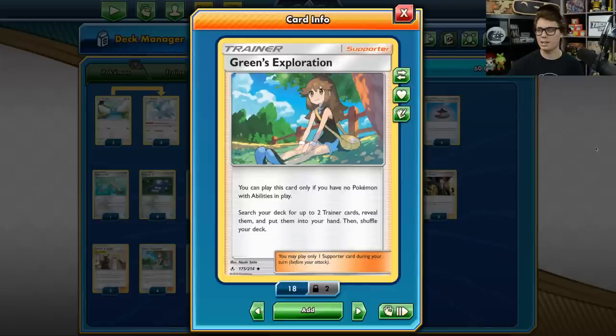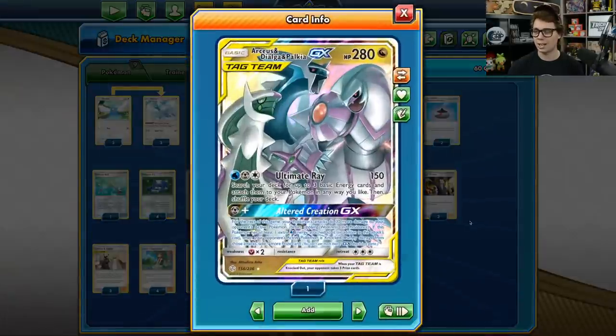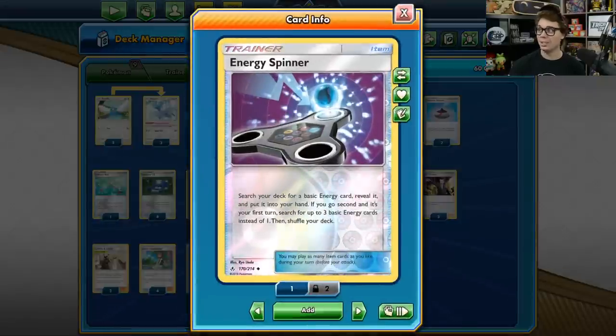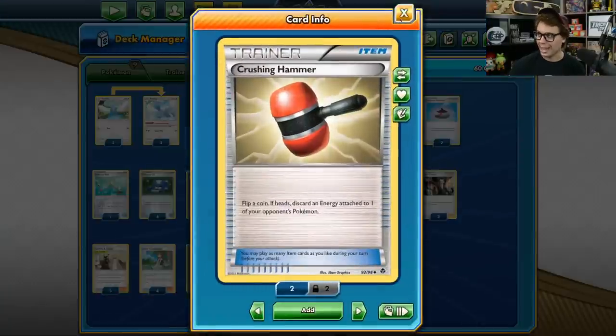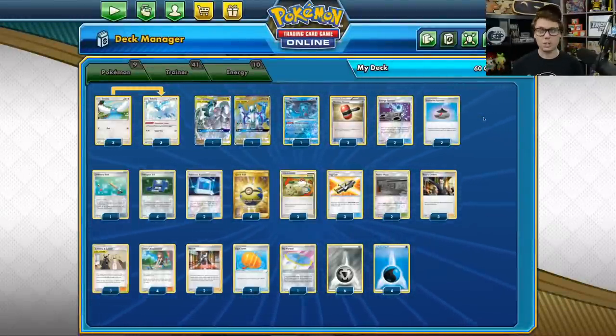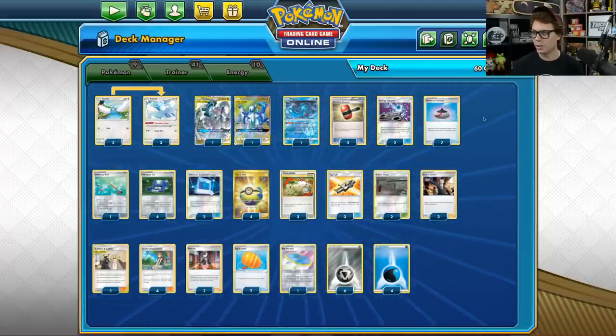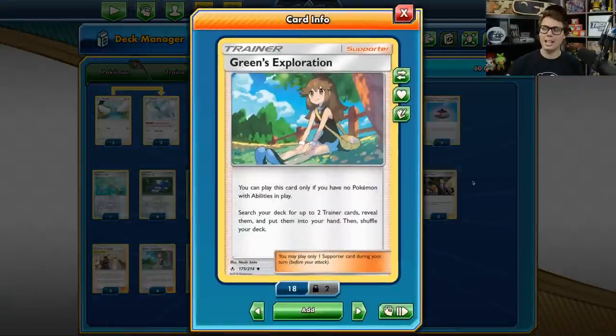You might be saying, 'Hey, Green's Exploration can't be played if you have a Pokemon with an ability in play.' The idea is that you only have a Pokemon with an ability in play after you evolve your Altaria. So you hold your Altarias in hand while you use Green's Exploration to set up an early Altered Creation and Ultimate Ray, using cards like Energy Spinner to grab the necessary energy, and grabbing useful Crushing Hammers to slow your opponent down — whether they're playing Eternatus VMAX or another ADP deck trying to pull off Altered Creation. You can also grab Power Plants or whatever you need. Green's Exploration is so useful and fits into any situation early in the game.